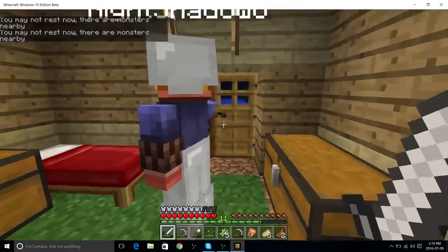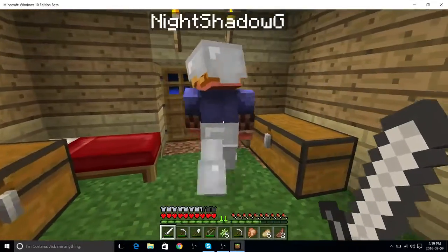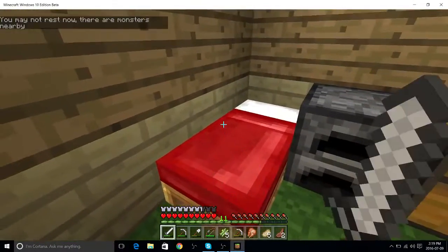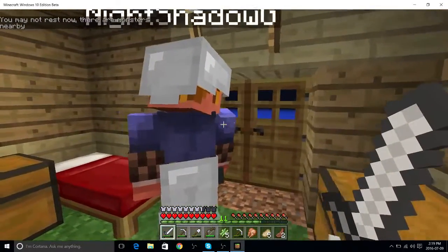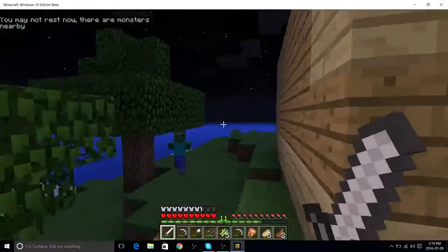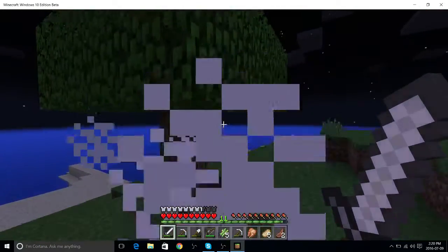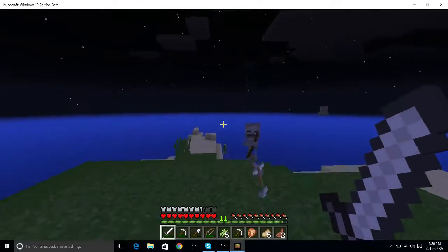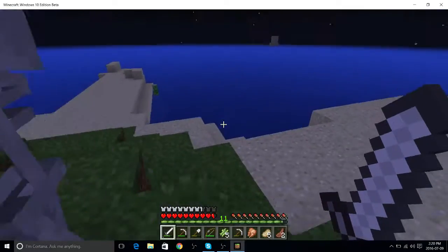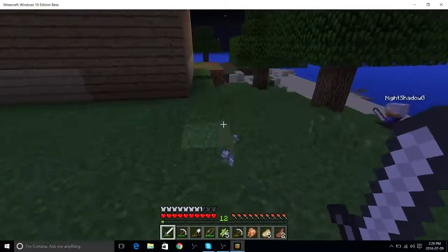You gotta kill them all. Not yet. How much sugarcane do you have? I have five. I got two. Now we need to wait till it gets light — or should we fight? Yeah, we should fight. Alright, let's fight. There's a monster here — one zombie. He's dead. There's a skeleton over here and a zombie villager. Killed the skeleton. They're all dead now.